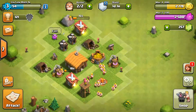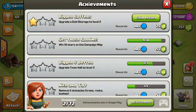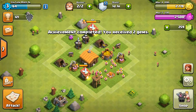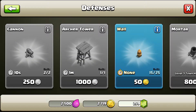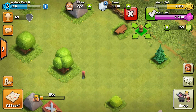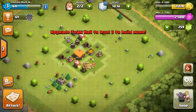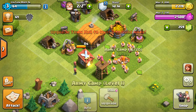So today, checking around the base, we got our storage upgraded, so we get to have bigger capacity, which means we'll be able to upgrade our storage too. Right here, I think we need to get more walls. And we got our camps ready.